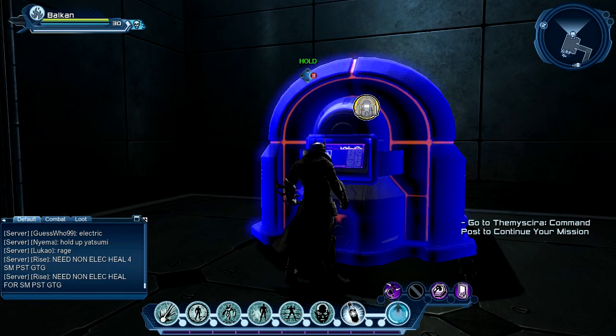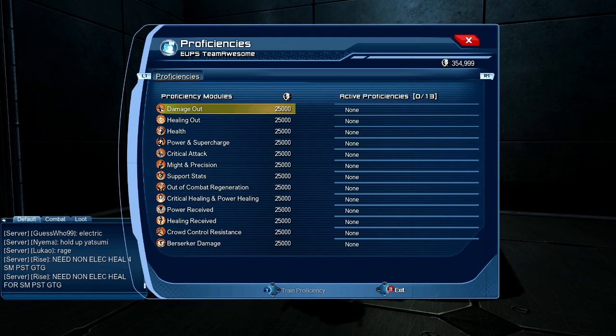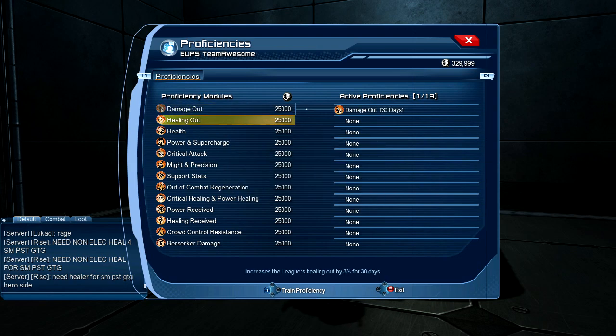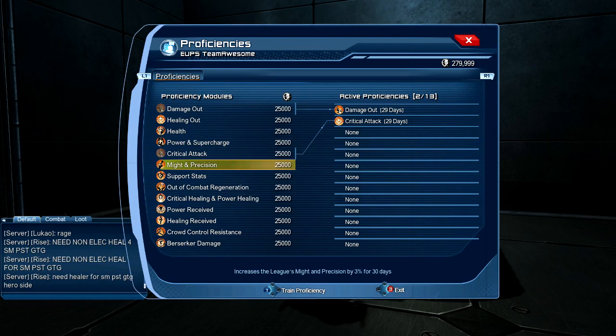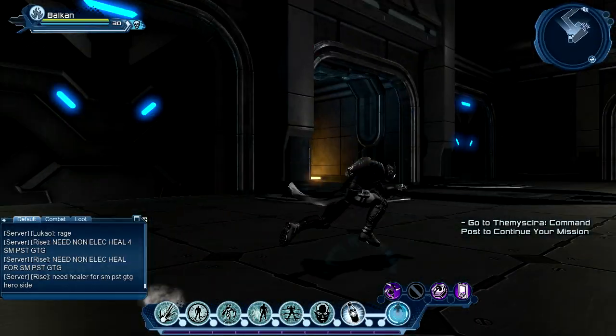This is one of my favorite features - it costs 25 prestige points per item. You can spec into things like damage output: it increases the league's damage output by 3% for 30 days, and every league member gets this. I'll buy the DPS stuff now. There's also critical healing, and a berserk damage buff - if your health is below 30% it increases the league's damage output by 3% more. Interesting.